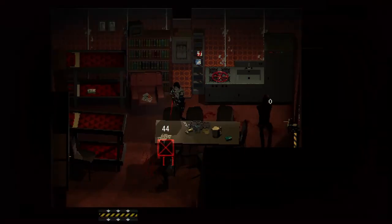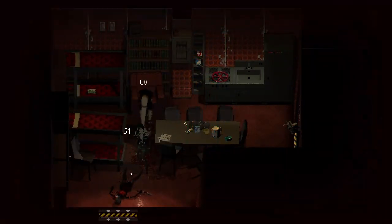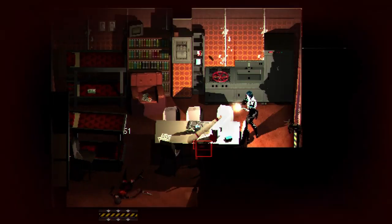Hello everyone, today we'll be covering the complete lore of the storage units. This will be everything from how they perform in combat, notes that mention them, info from debug and the code, locations related to them, Sieben, and finally the Kinsir unit. So with no more delay, let's just get right into this.